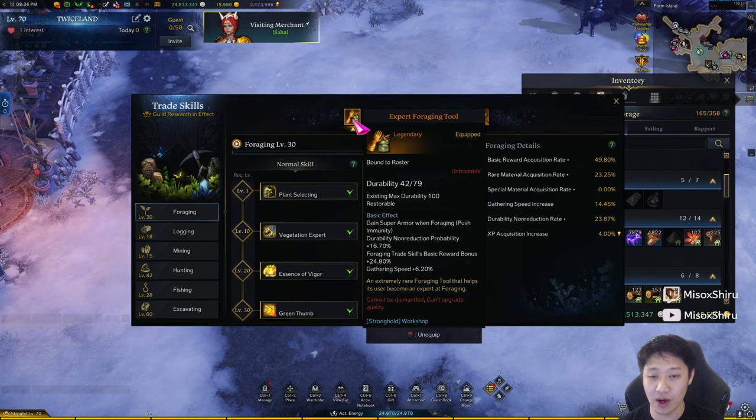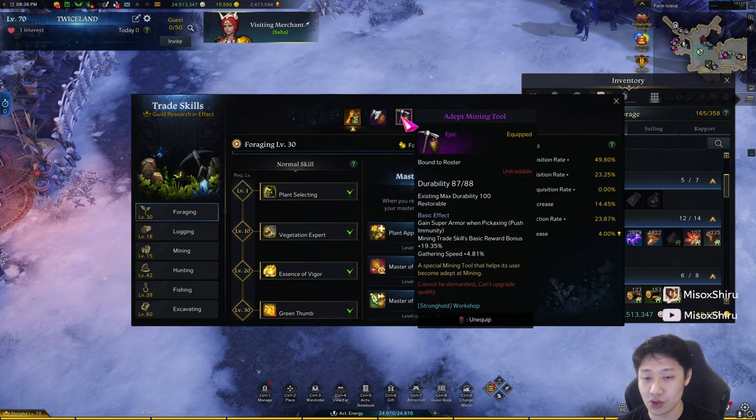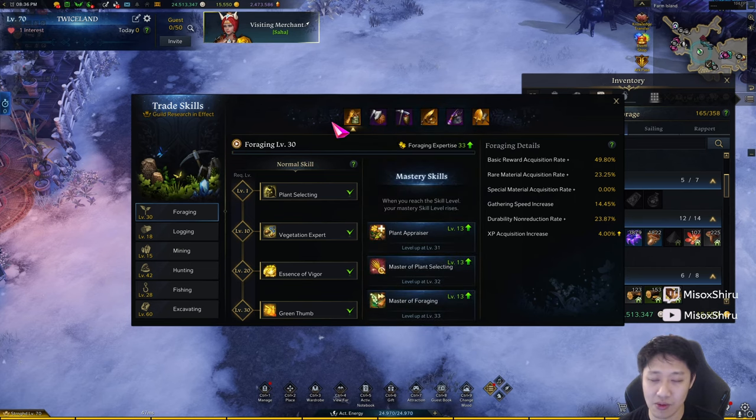Along with that, you're going to want to have Super Armor on your foraging tool, Super Armor on your logging tool, and Super Armor on your mining tool, because you will have to do all three of these. Now, you only need to do the mining and logging really at two points in the run, but I'll go into that a little bit later.